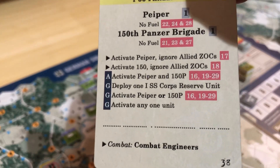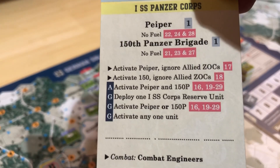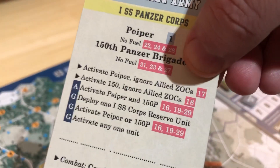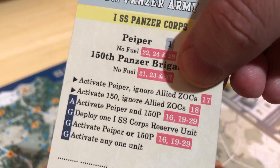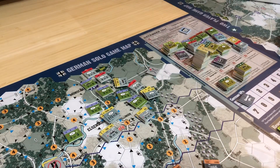It does say I can activate him on turn 16 - or no, I can activate him right here. It's the 150th that can't be activated until turn 18. But Piper I can do on turn 17. So what would I do with him? That's the question.